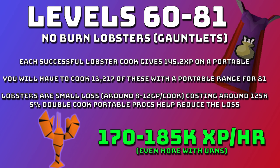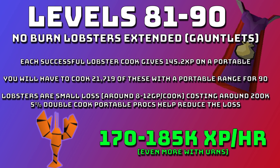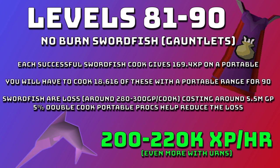At level 81, if you want a really cheap way to reach level 90 you can continue doing no-burn lobsters with your gauntlets. Each successful cook is 145.2 XP on a portable and you'll need to cook 21,719 lobsters for level 90. It's the same small 8 to 12 GP loss per cook, costing around 200k total. The 5% double cook procs reduce that cost, and lobsters are still 170 to 180k XP an hour base.